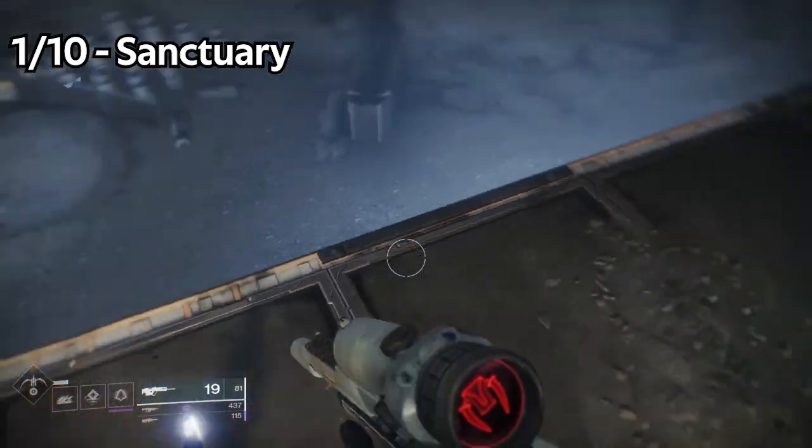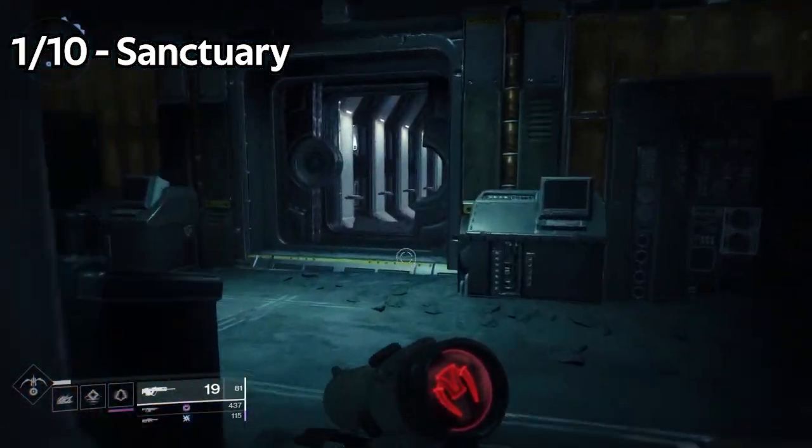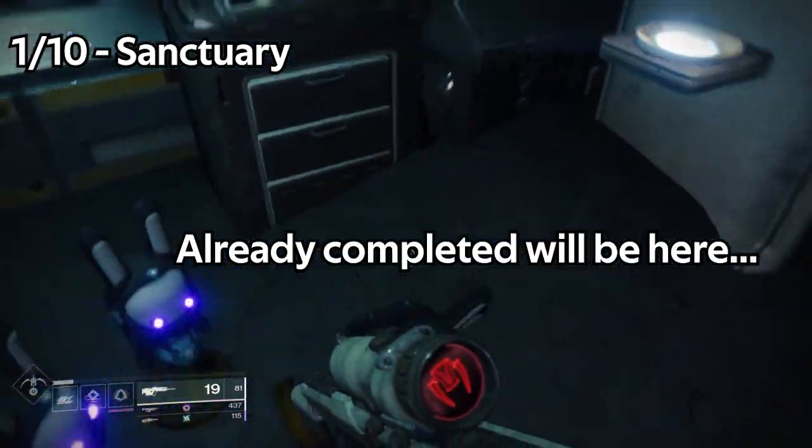The first Jade Rabbit statue is pretty easy. You're at your spawn point within Sanctuary. Just turn around, go down the ramp, and the Jade Rabbit will be sitting right there.